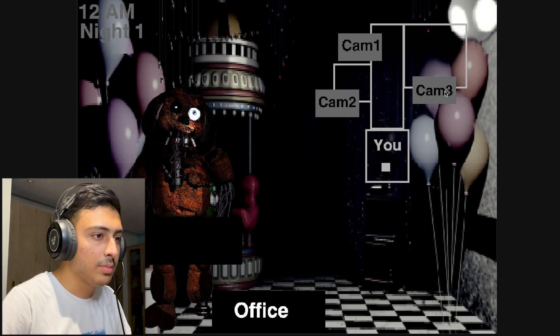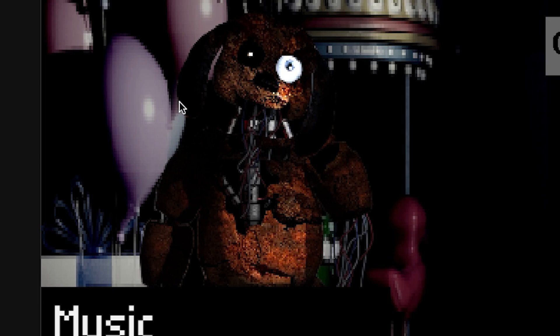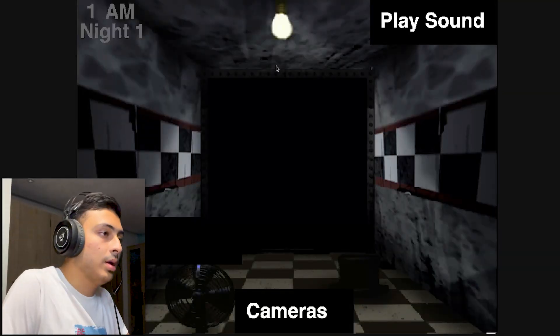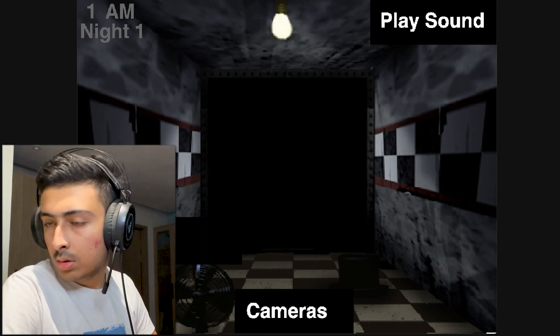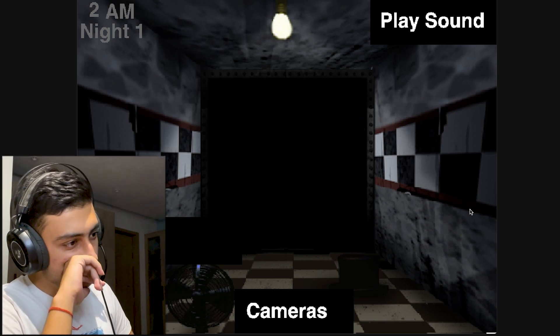We have cameras: Cam 1, Cam 2, Cam 3, each with some random thing on screen. I can't seem to do anything at all. It's 1 AM, Night One — I just wait for something to happen, but nothing changes on any camera. Nothing really happens in this game, and no instructions were provided, so I can't properly review it.